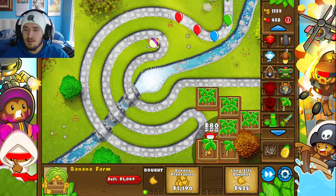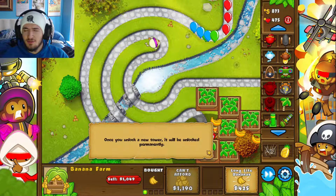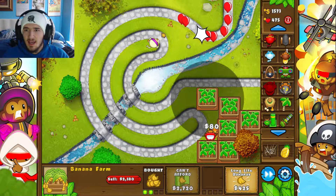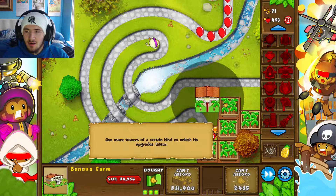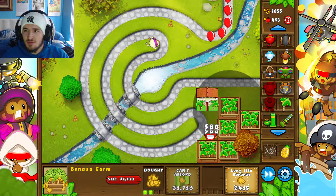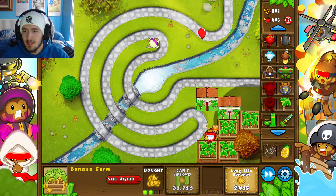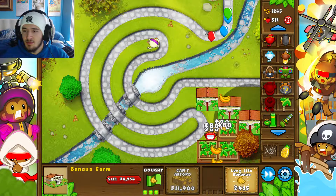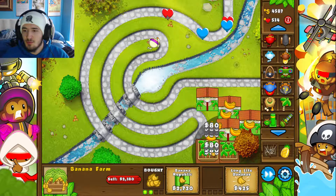We just need the money to flow in a little bit quicker. Once we see the ninja monkey having some trouble we'll upgrade him to the flash bomb ability, but right now it doesn't need it — it still has this whole extra corner area and is doing just fine taking them out. So we'll keep going and getting these banana farm upgrades. The money's coming in so much more quickly now.